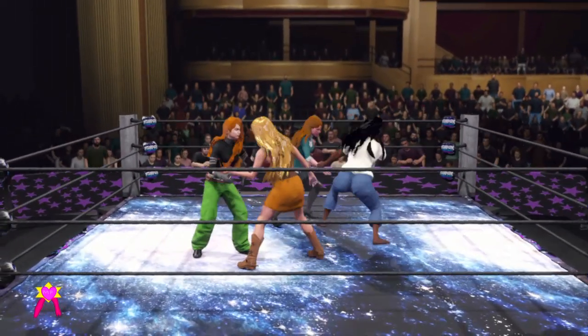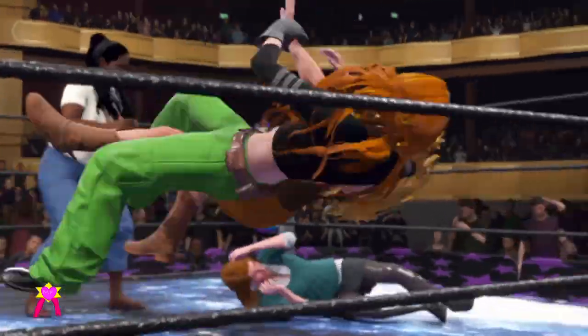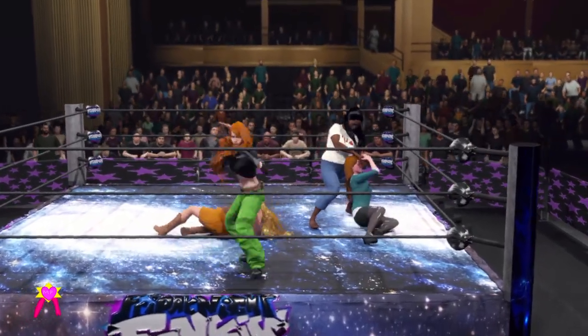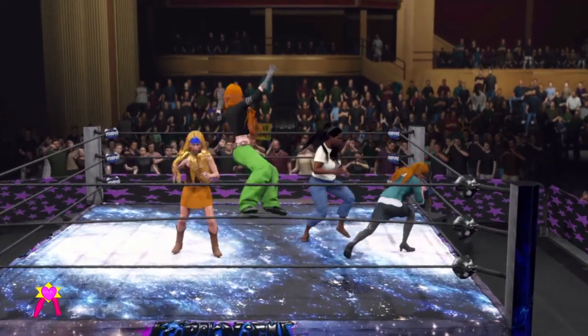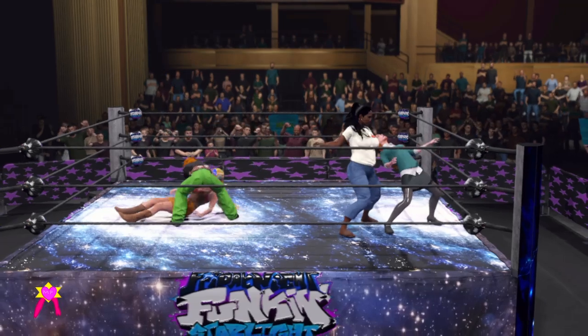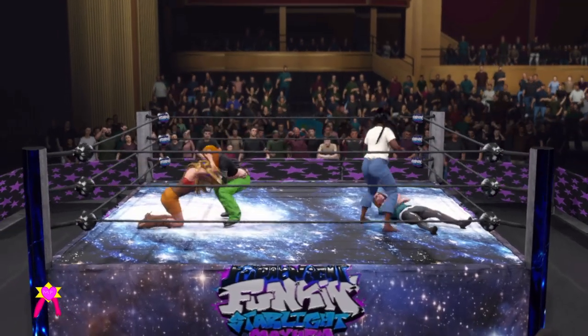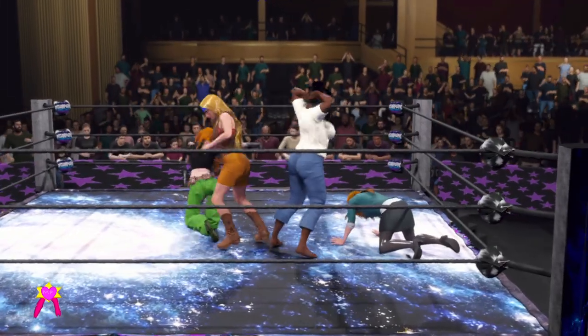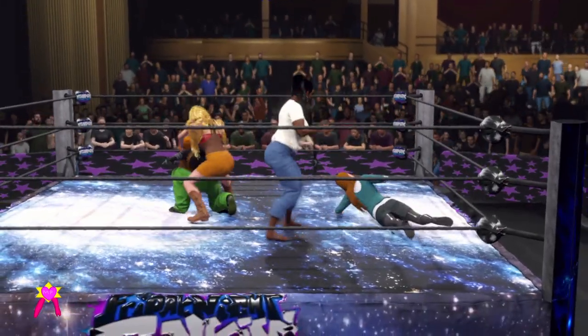Impressive pinning combinations and devastating submissions will not result in victory in this one. It's who can be the first to put their opponent through a table. A competitor must stay on their feet. Once you're on the middle or the top rope, balancing on the apron or launching an air attack, you're taking a huge risk. In a tables match, you have to do whatever it takes, and that may include attempting an offense you normally wouldn't even think about.